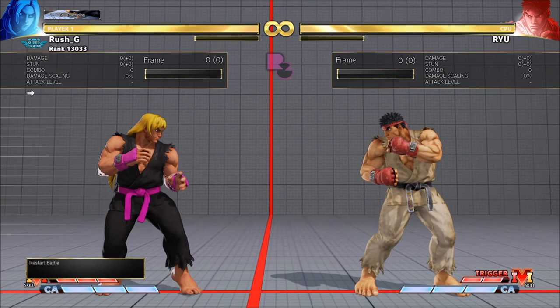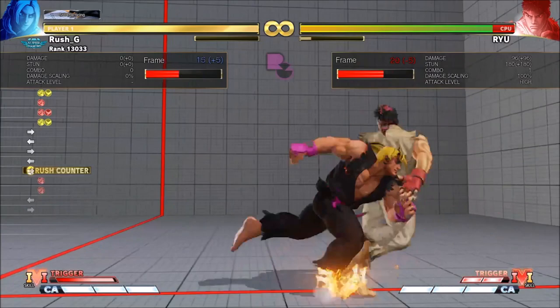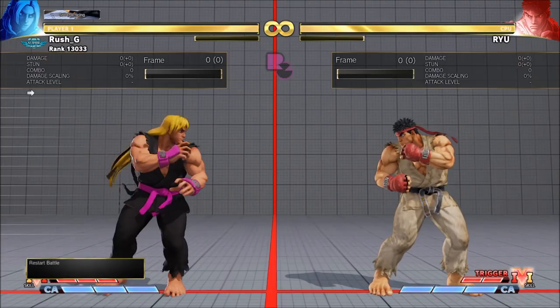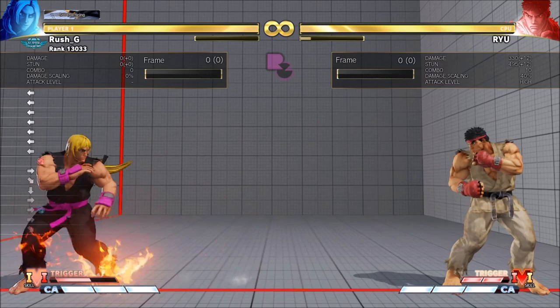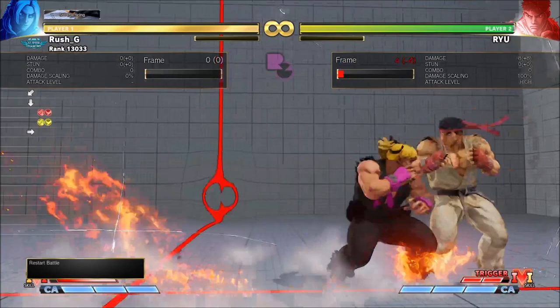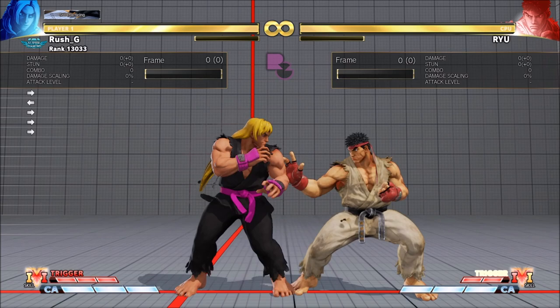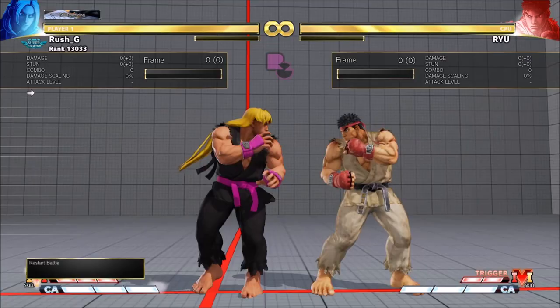Stand heavy punch is the one to use for auto-timing the frame trap after step kick activate, which is plus seven. For fireball activate, you have to manually time things. If I do raw fireball into activate, even stand heavy punch is a true string - you have to delay it significantly. But EX fireball activate also works - you have to delay even more with EX fireball.